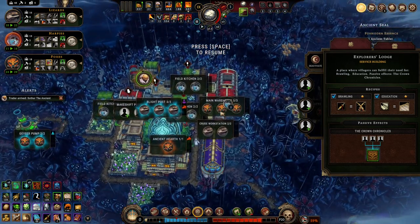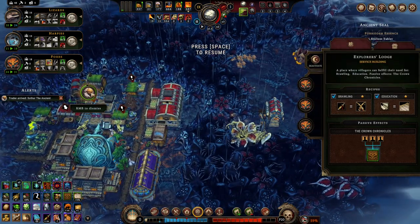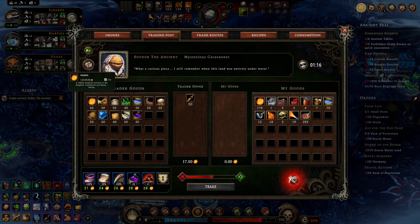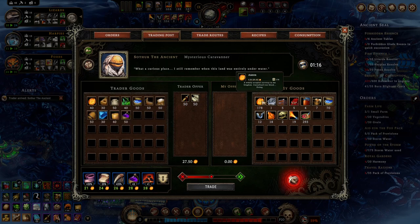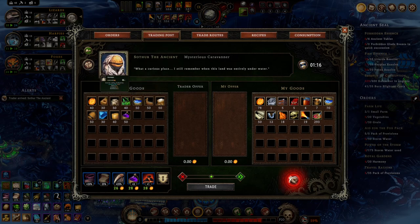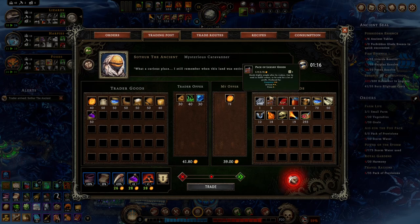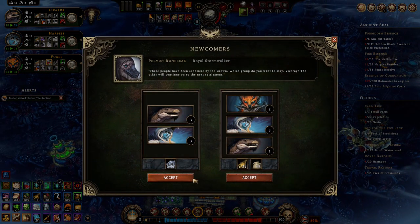I've got a bunch of training gear. Education. Do we have ale? Seven ale — we can have more than that. I would also like to buy all of this, and all of this, and all of this. That's a lot of parts. Let's go!